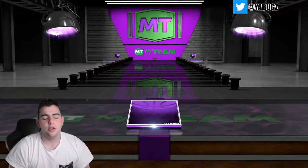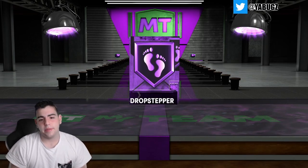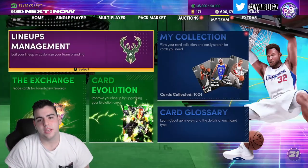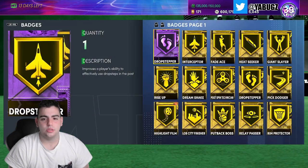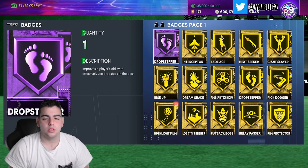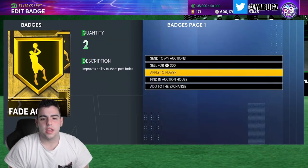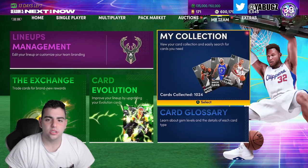Here it is boys, moment of truth. Whatever, I'll take it. I honestly don't even know exactly what that badge does, but it improves a player's ability to affect drop step in the post. I guess I can put that on Giannis. Fades Aced — this one looks pretty good. A lot of badges did change on next gen.